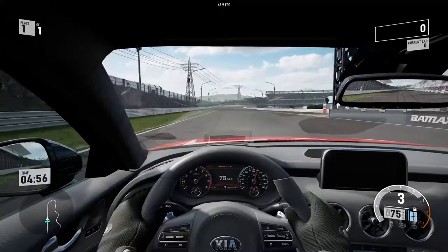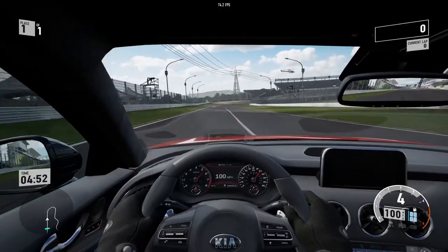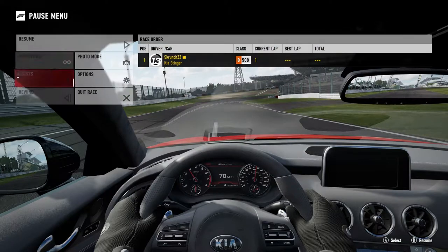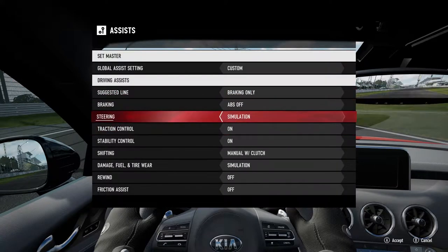And unless it's like Ferrari style flappy paddles, it's stupid. Let me demonstrate real quick — can't drift if I have ABS and traction and all that shit on. Well ABS doesn't really make a difference, but the rest of it does.